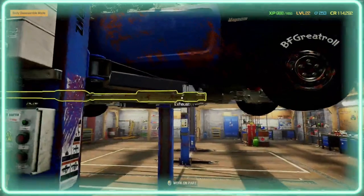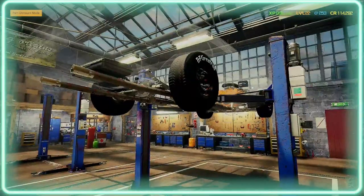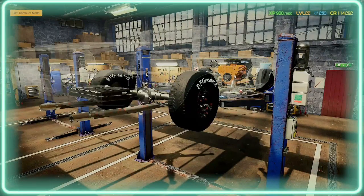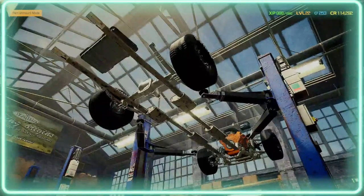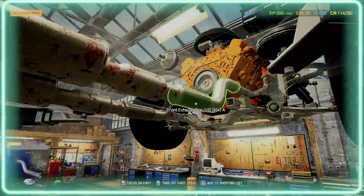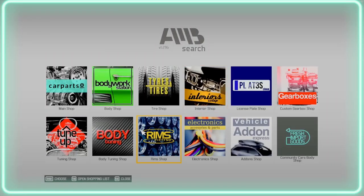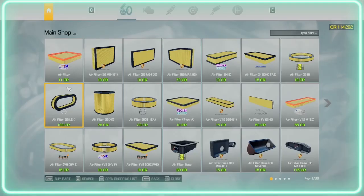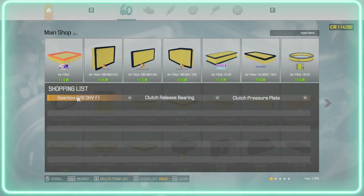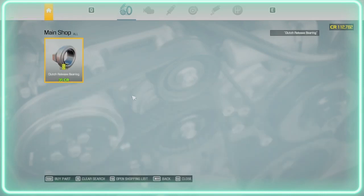If you haven't got the tablet, unlock it if you can by doing upgrades. It's greatly helpful if you've got the tablet. Go to the tablet or your computer, go to the main shop, and if you've got items in your shopping list, just click on the one you want and click buy, then click on your shopping list again, click on the one you want, and click buy.